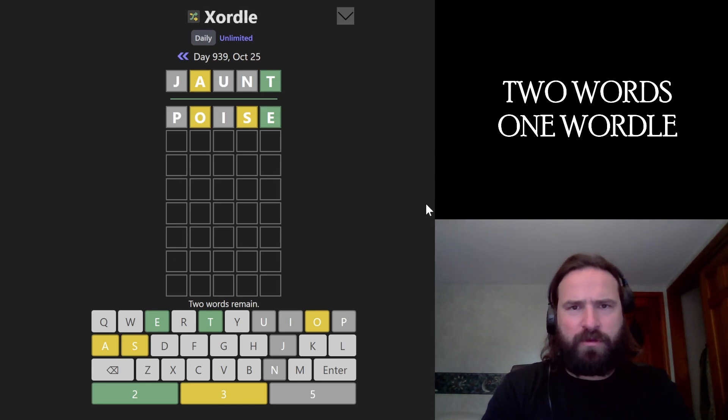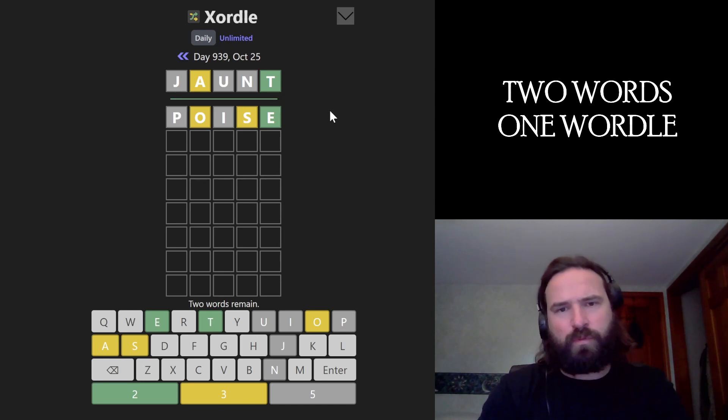Our vowels are A, O, and E. T and E take the last letters in both words, so we don't have to worry about that anymore. Would be cool to move the O and the A. Maybe the S too.